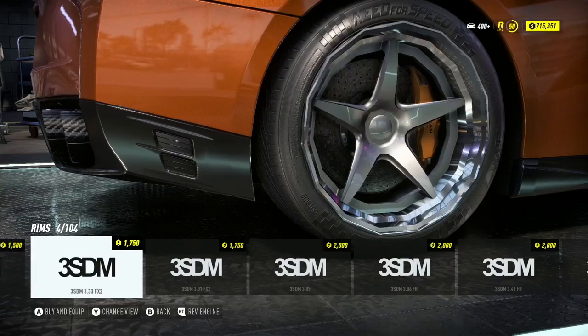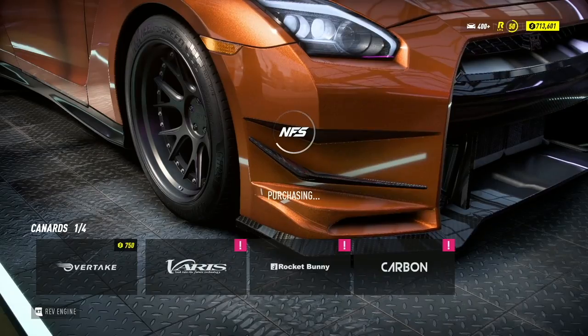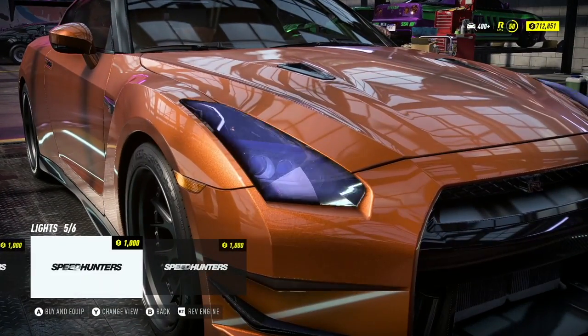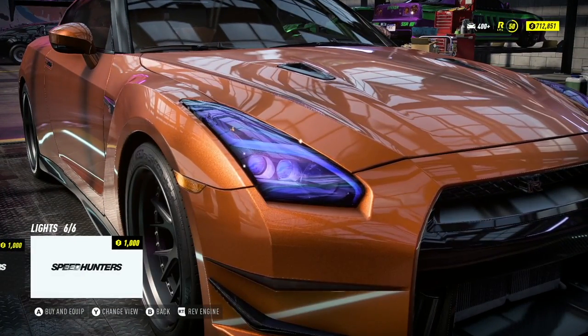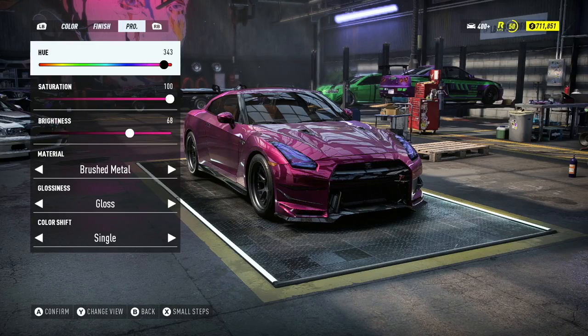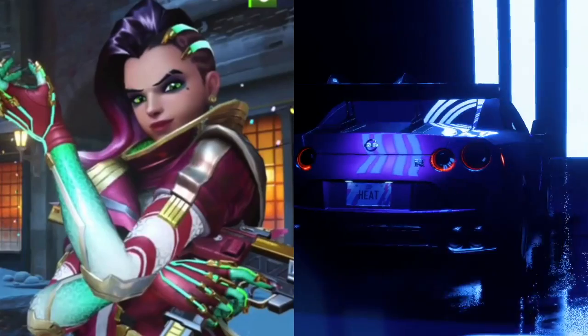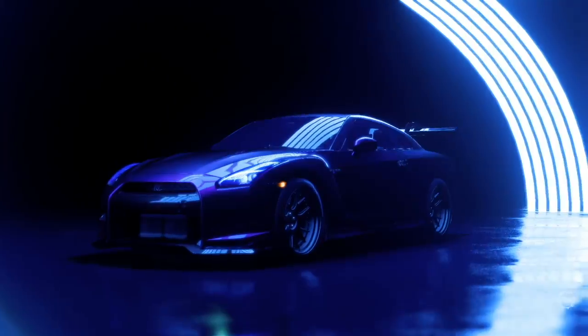Not 100% sure what I'm going for here visually. All of the wide body kits kind of suck and nothing looks OEM. All I've got are some nice wheels, a big wing, a front bumper, and some headlights. Oh, that's a neat color — kind of reminds me of that Sombra skin in Overwatch. Man, I haven't played Overwatch in forever.